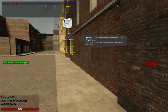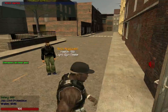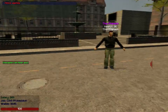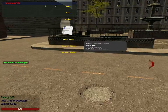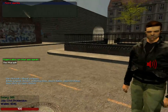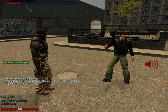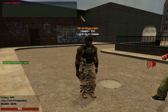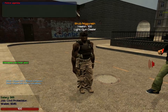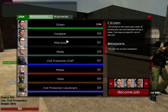Civil protection: there's a mayor, you pretty much protect him and follow the rules, arresting anybody that's not following the rules. There's also a weapon checker — it tells you if they have weapons. He has no weapons, so that's pretty much all you do for civil protection.